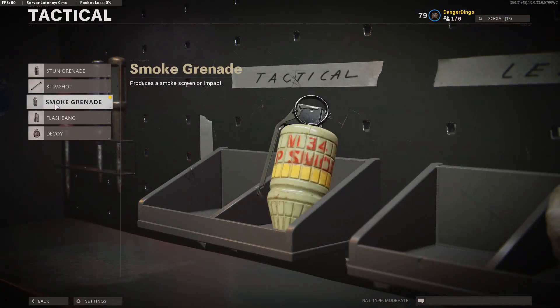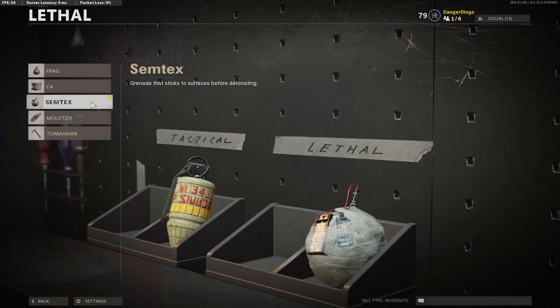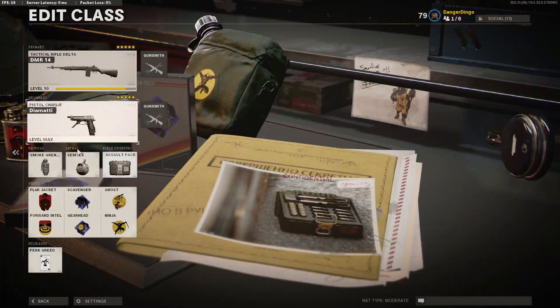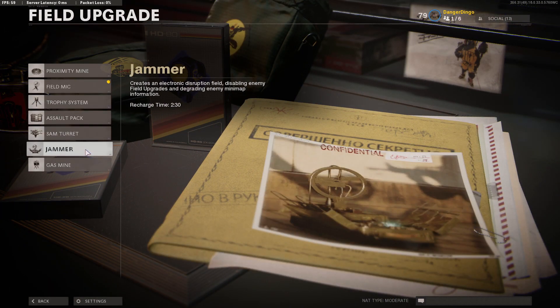We're going to start off with our tactical — we do actually need the smoke grenade. As we are playing on Nuketown in this gameplay, we need the smoke grenade to cross those longer lines of sight. In the lethal slot we're going with the Semtex, but the C4, Frag, Tomahawk and Molotov are all fantastic options. In the field upgrade slot, I really like the field microphone for that mini advanced UAV-like feature, or the jammer on smaller maps to block information from the UAV.